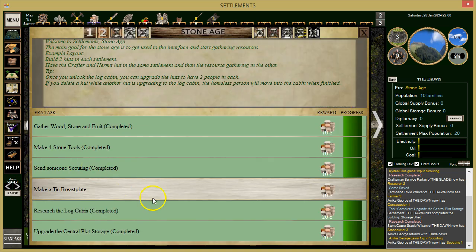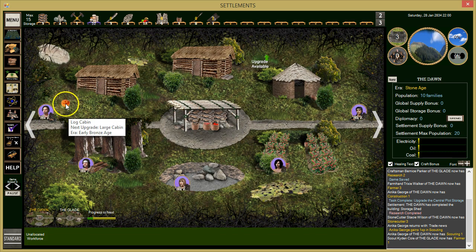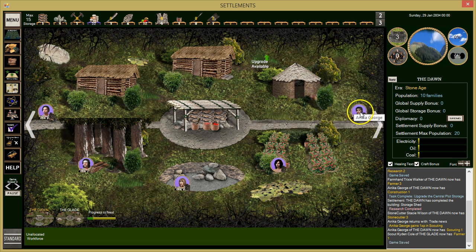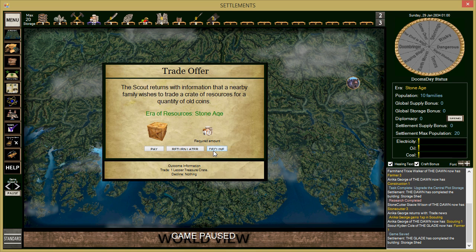We're getting some quests done and getting more coins. Our scout came back. Let's see what's here — a family wishing to trade. This almost always pays off so we're going to make a trade.